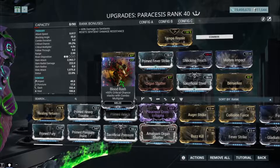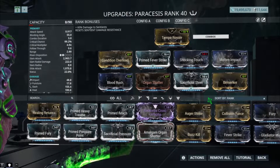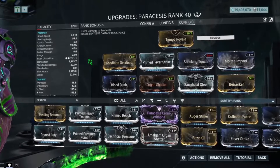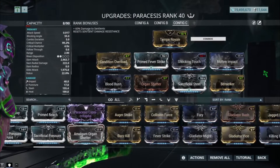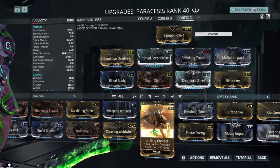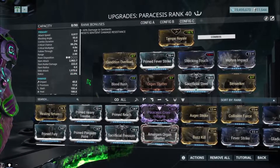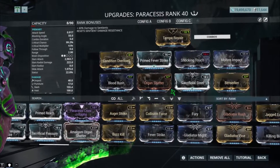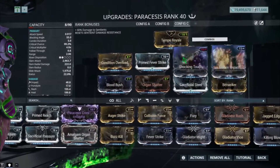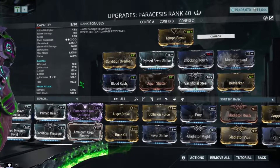This build lets you interchange mods as you want. I have Multi-Impact because of Condition Overload, and the combo duration at five seconds is not bad at all. You could replace Multi-Impact with Drifting Contact if you want, but I'm going to show you guys the damage with the current combo multiplier. We have Blood Rush with Organ Shatter — not bad — plus Berserker, Shocking Touch, giving us corrosive with heat, and Condition Overload for the status mods.